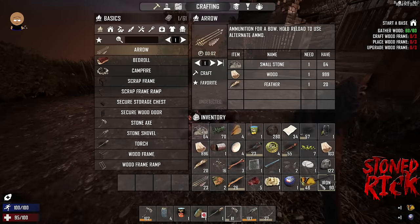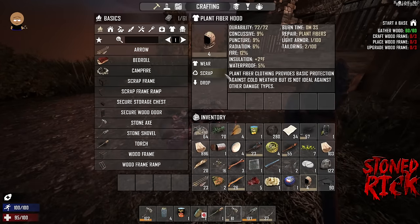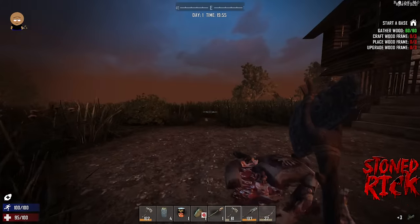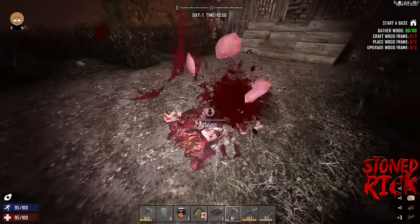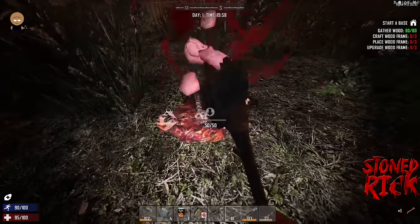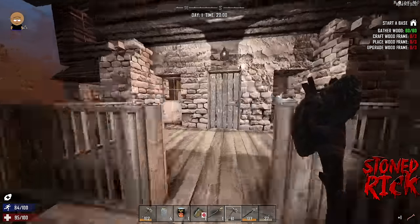A mining helmet — excellent! I can wear this. If you scrap it and then press F, you've got a light. This is very handy.